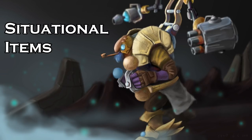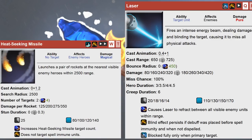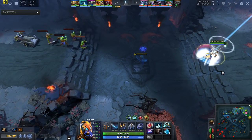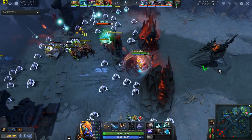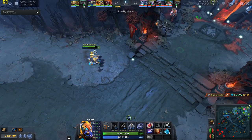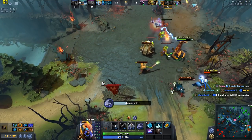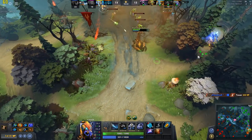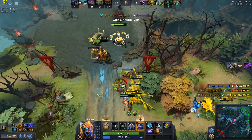Let's move on to situational items. Scepter is a popular item on Tinker, upgrading his laser to bounce on nearby units and doubling the number of enemies his missiles can hit. These improvements greatly increase Tinker's effectiveness in teamfights and base defence. However, if your team has the upper hand, base defence shouldn't really be an issue — just spam March of the Machines on the enemy creep wave to stop occasional pushes. Furthermore, teamfights aren't really Tinker's specialty as his only hard disable, Sheepstick, only works on a single target. Tinker specializes at eliminating isolated targets and remains vulnerable to his target's teammates interrupting his Rearm. While Scepter increases damage output versus multiple enemies, it offers no protection from enemy crowd control.